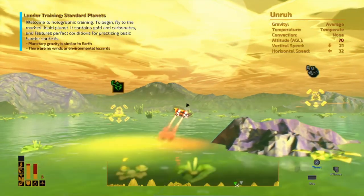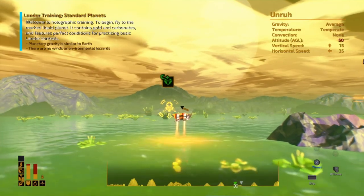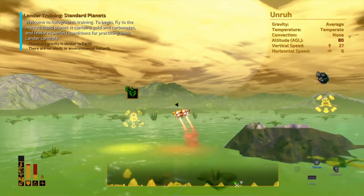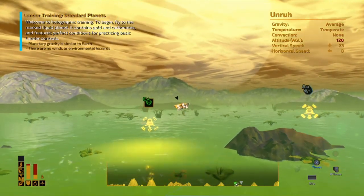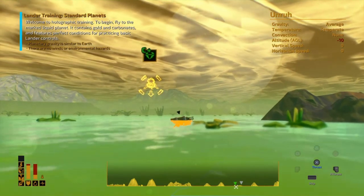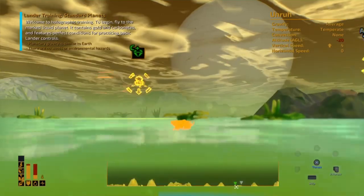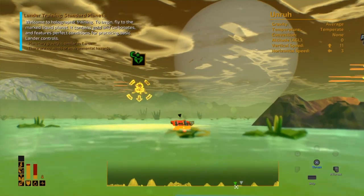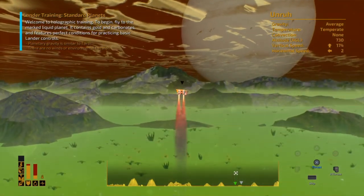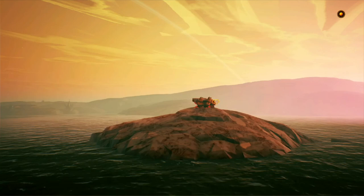I think I'm running low on fuel, so I probably shouldn't push it. If I wanted to, I could go down into the water and land under the surface using reverse thrust and drill more at the bottom, but I'm not going to do that because I'm running low on fuel. So I'm going to get out of here — just thrust up until you go back into space.